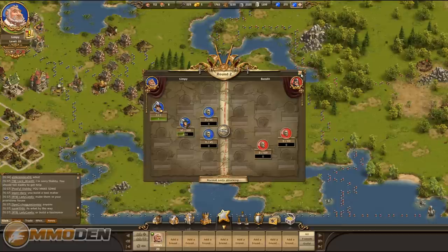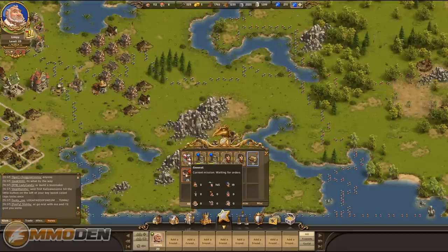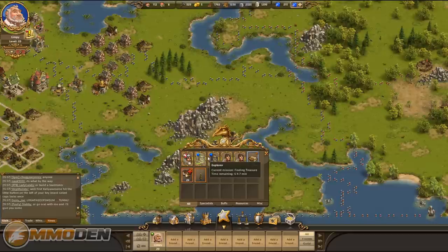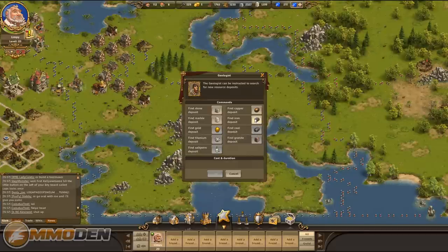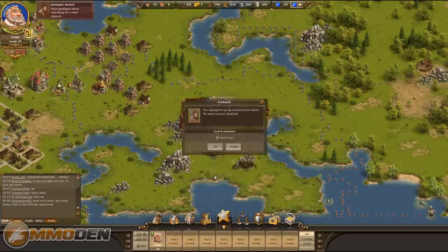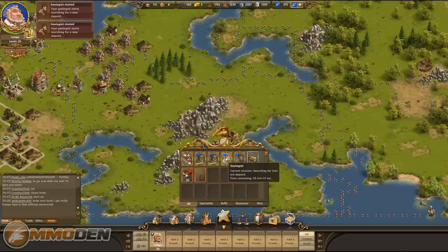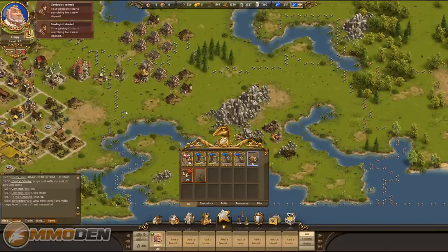Each battle victory earns you experience toward leveling up as well as resources and other loot. For specialists: the General leads your army, the Explorer is currently out finding treasure — that'll take another six hours. Geologists can be sent out to find gold, coal, or iron depending on their level. I'm sending my geologists out looking for iron now — that search will take about 60 minutes.